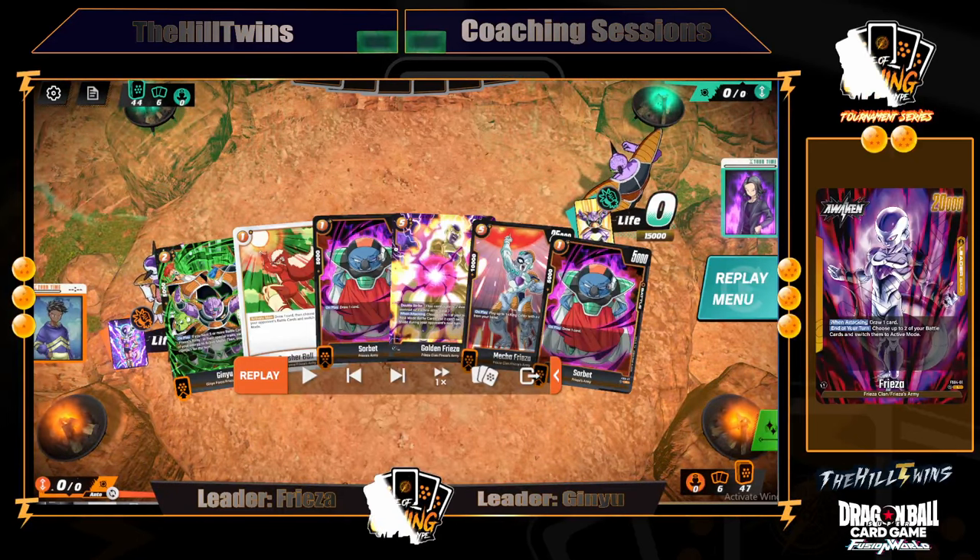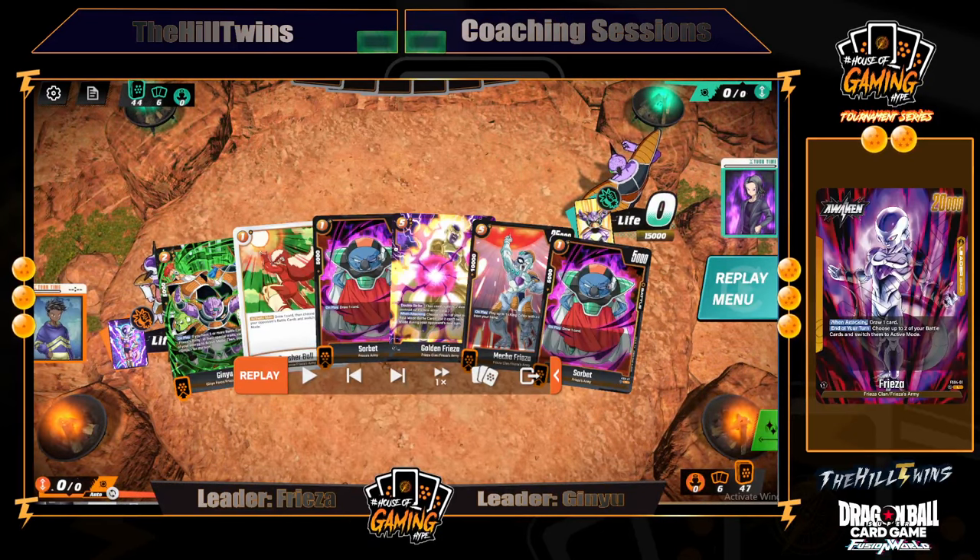This is not a hand that you would likely want to have because it does not have our self-awakeners. It does have elements like Sorbet, but Sorbet is vulnerable in the yellow matchup. It does have Crushable, which is going to be good — it's going to be able to rest one of their cards and attack. But that's as far as it goes. Our Sorbet is kind of vulnerable, and if they catch Awakeners, we're not really going to be able to employ the strategy that we really want to employ.